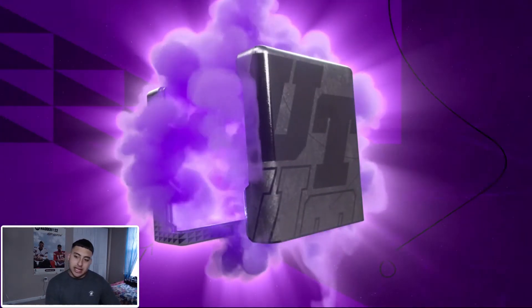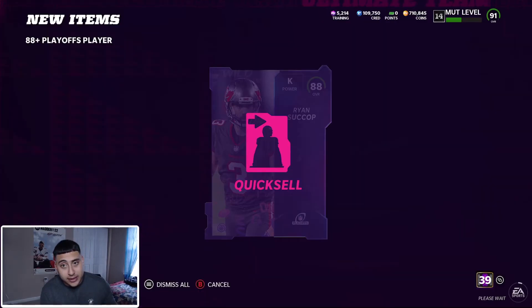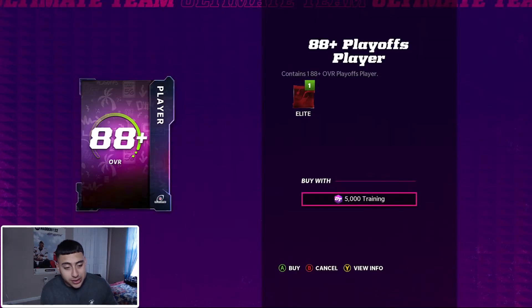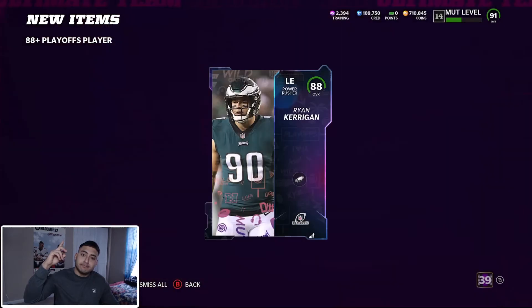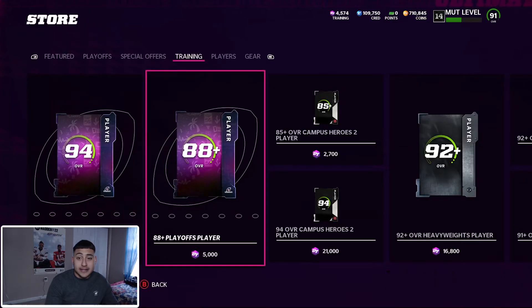We're underwater — looks like these are our last two. AJ — plus re-rolls. At least give me one LTD. We get a kicker — which is disappointing. This might be potentially our last re-roll. Do we get somebody good? We don't. Play the sad music.